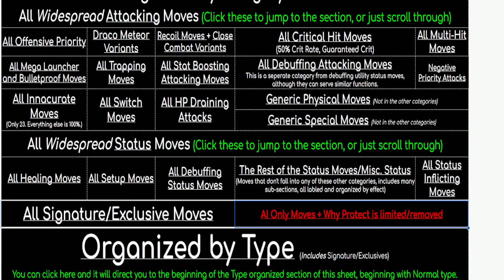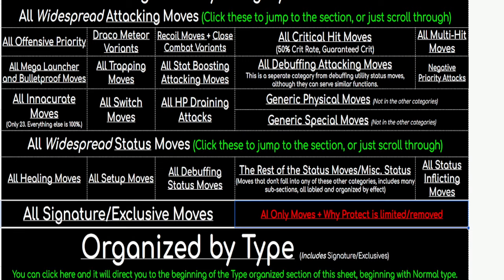That bulk definitely makes up for the fact that Ice has no natural resists outside of itself. I did swap out Thick Fat for Intimidate because Thick Fat is kind of bad — all it does is give you a four-times Ice resist and a neutrality to Fire. Intimidate is definitely overall better and definitely fits them very well in terms of their appearance and overall energy that they exude. I also like giving them a combo of a defensive/utility ability and an offensive ability.